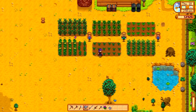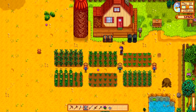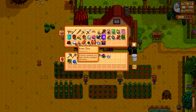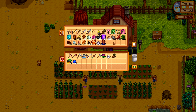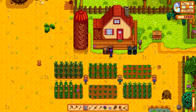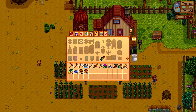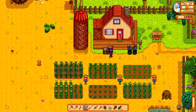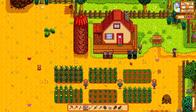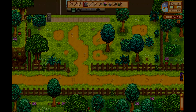Let's pop down and see Willy. I'm going to make myself a field snack or two because I'm getting a little tired and I'll probably end up doing some fishing. I'll take a cave carrot and also make a field snack, because if I do some fishing I'm going to get real tired real fast. Let's head to the beach — hopefully Willy's around. He does go to the saloon in the evening, so he's pretty easy to find.